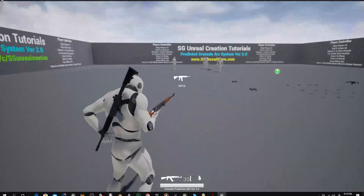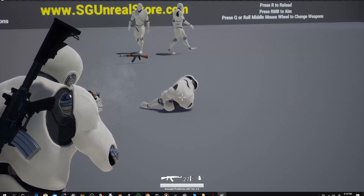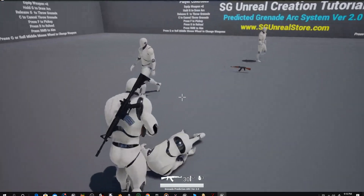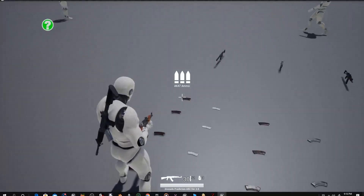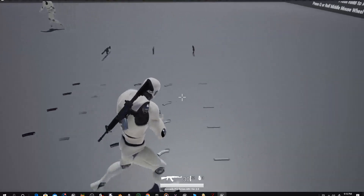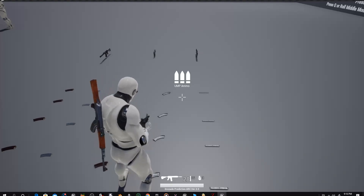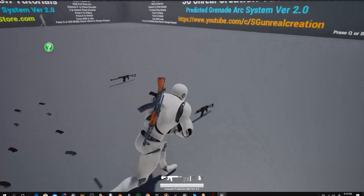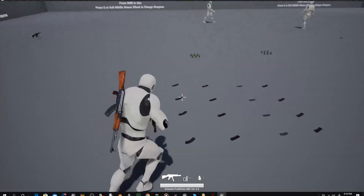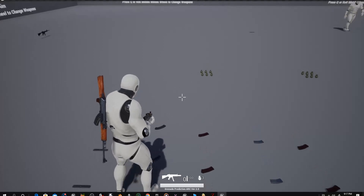I also added a blood effect. There is also a dynamic system — when you try to pick up ammo for a weapon you don't have, like UMP ammo, it will show 'you don't have a UMP rifle.' You have to pick up the UMP weapon first, and then you can pick up that ammo.